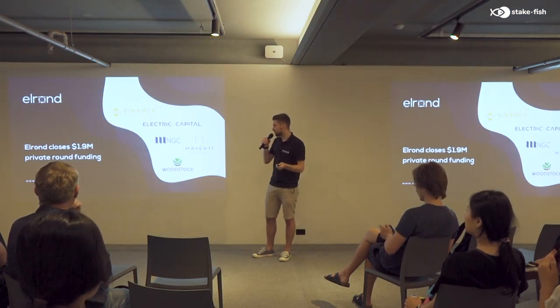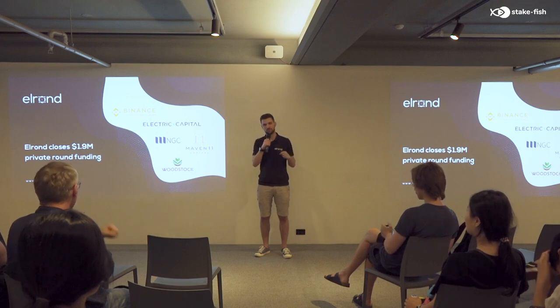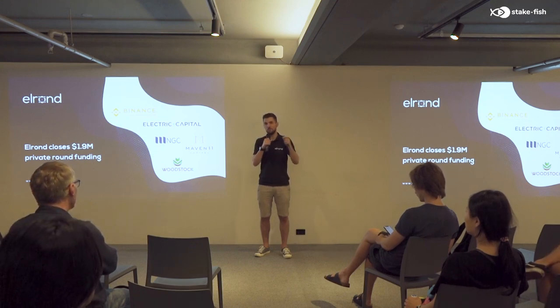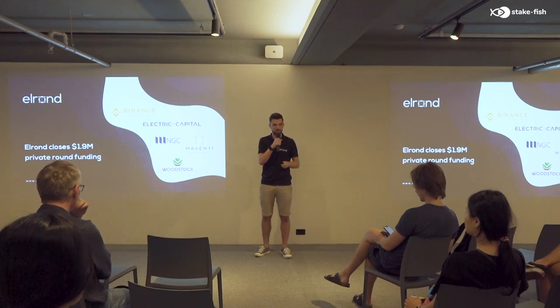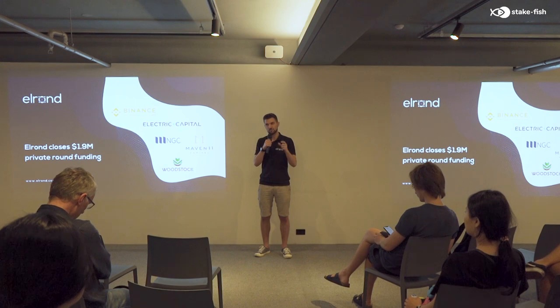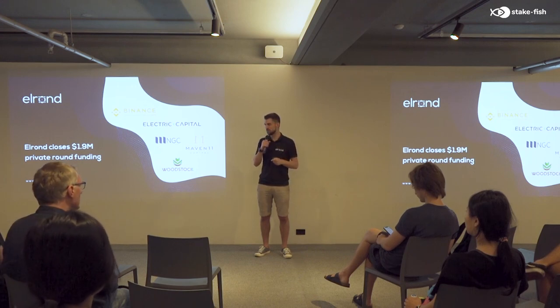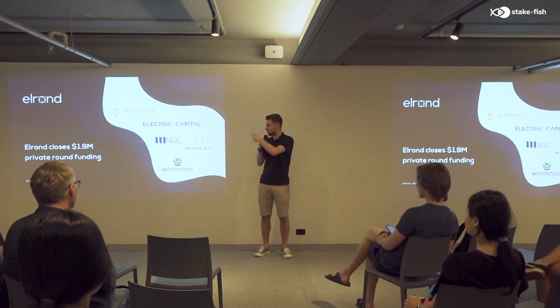Elrond started at the end of 2017, in October, formalizing the architecture. In May 2018 we published the first technical paper with a full formalization of adaptive state sharding and secure proof of stake. In July we released the first prototype demonstrating cross-shard transactions. In November we open-sourced the prototype, and after that we started everything from scratch for the testnet in order to improve things even further, achieving a 30x improvement in performance from prototype to testnet.